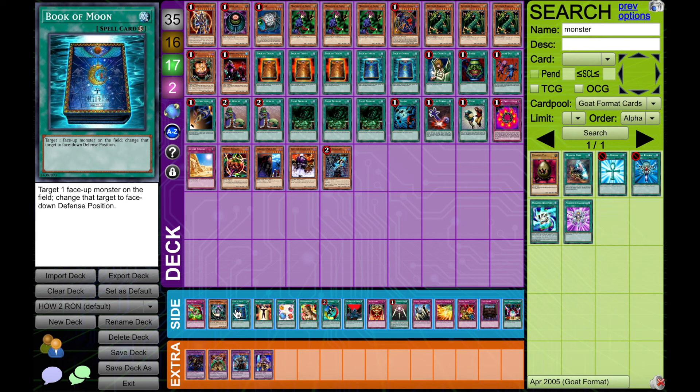Next up: third Book of Moon. If you want to go a little harder on your M-Jar combos, or if you want to go a little harder on your defense in a more controlling build, you can go ahead for that. But I wouldn't play this card if you're playing too many of these other extenders, because it is a dead card. Book of Moon is a dead card even if it can facilitate a lot — so be careful with it.